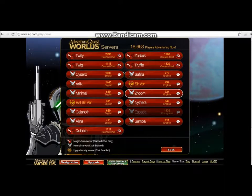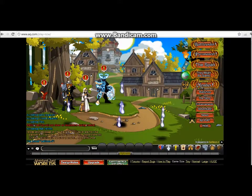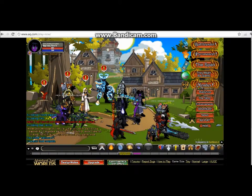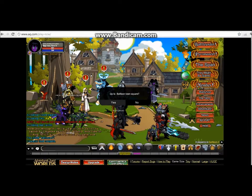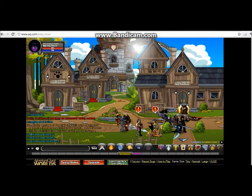Alright, hey guys — I'm now going to be doing the same kind of test on Adventure Quest Worlds. I'm not going to be doing any quests or anything, I'm just going to be running around like a lunatic, like I was basically doing in Feral Heart. This first one I'm just going to be using the rectangle box option again, just to see if there's any difference.